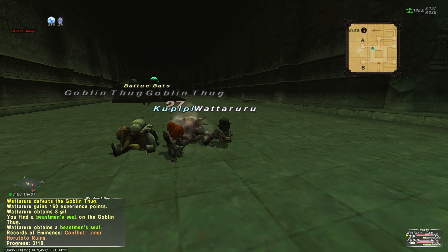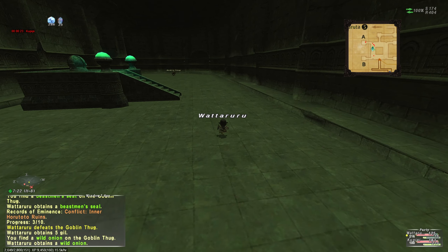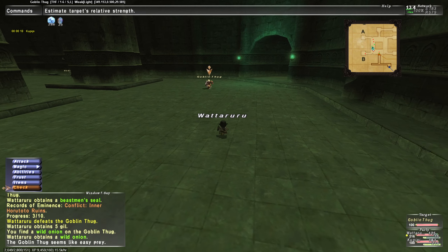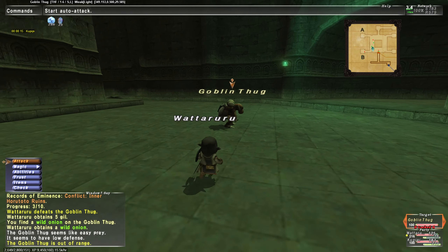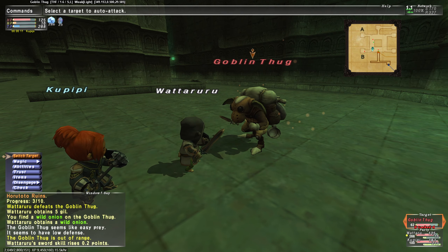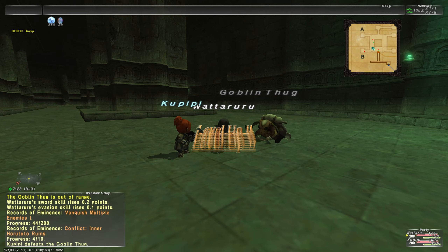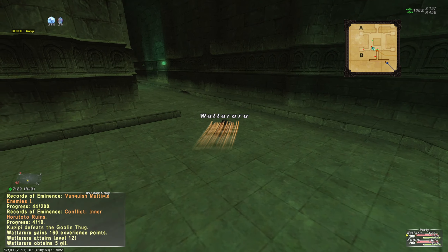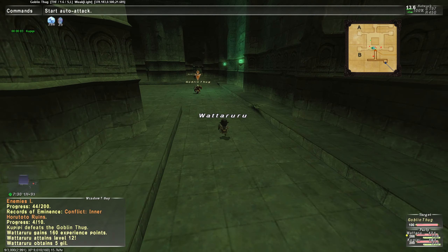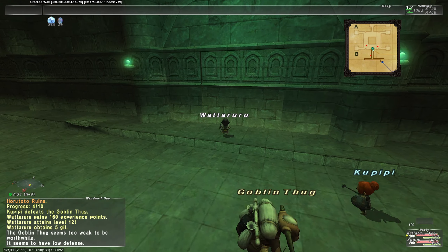Even still, they're bigger than me. What the hell? That's not fair. Ooh, wild onions — I think we need those for a quest. On the bright side, because we're bringing a white mage with us, she's able to give us Protect for free, which is super nice. Hey look at that — level 12 already. We're just zooming past this game. But now everything is too weak to be worthwhile. Worthless.